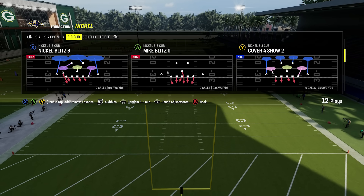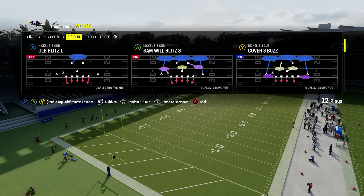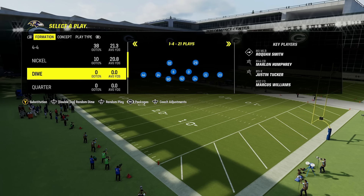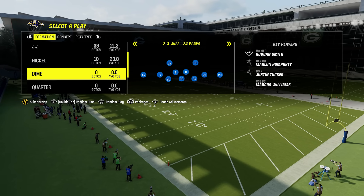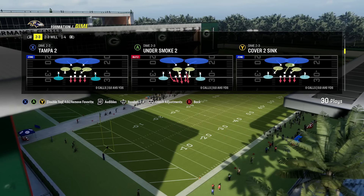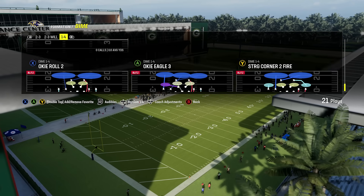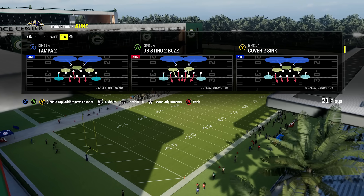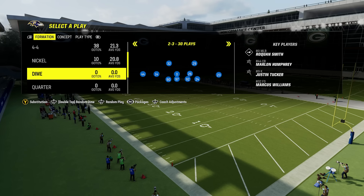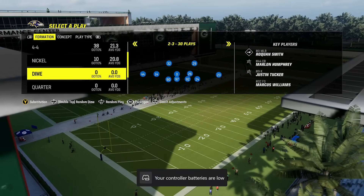Nickel 3-3 Cub is going to be something you want in almost every playbook you use because it's so versatile, with plays like Sam Will blitz and Mike blitz zero — very easy to bring pressure. If they're not blocking an extra guy, you can bring quick pressure. The 3-3 Cub also has every coverage style: cover three, cover two, cover four. Then you've got dime — dime 1-4 and dime 2-3. And really with the Ravens playbook, it's on the list because of how unique it is. It has some meta formations, but also unique formations that the other meta playbooks simply don't have.